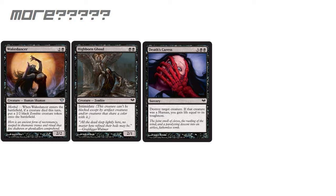Highborn Ghoul is 2 mana for a 2/1 with Intimidate — not too bad. Anything that's basically a bear but has Intimidate is pretty nice. Then Death's Caress costs 5 for a sorcery, which I'm not loving, but it does Destroy Target Creature. We need some of those. If that creature was a human, you gain life equal to its toughness. Considering there are 5 or 6 different tribes in this set, there's a good chance you're facing a human. I'd like it to cost less, but you can't have everything you want.